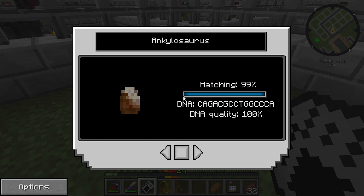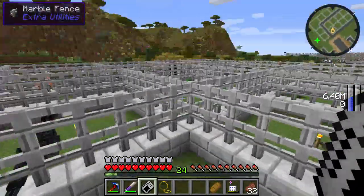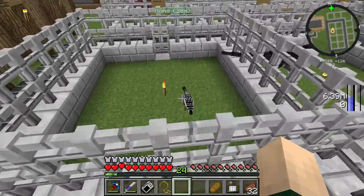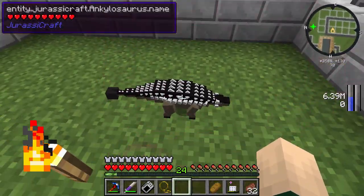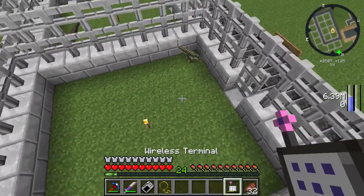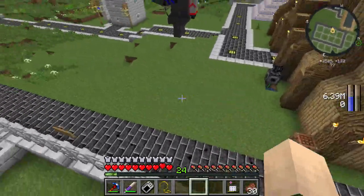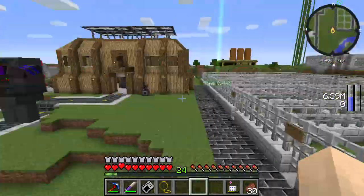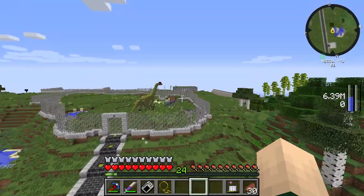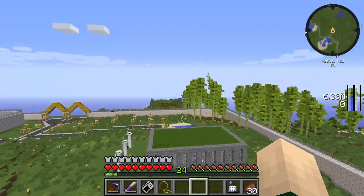Alright guys, here is our Ankylosaurus, 99%. Perfect. So you are a female, and over here you are a male. Great. We'll open you up. We'll let you roam around too — you don't have to be sitting. Want some bread? Go for it. Take some steak? Go for it, buddy. Next, I just want to go get our Mammoth going. I just completely lost my orientation there. Let's go get another Mammoth, start growing him up, and we should be good to go.